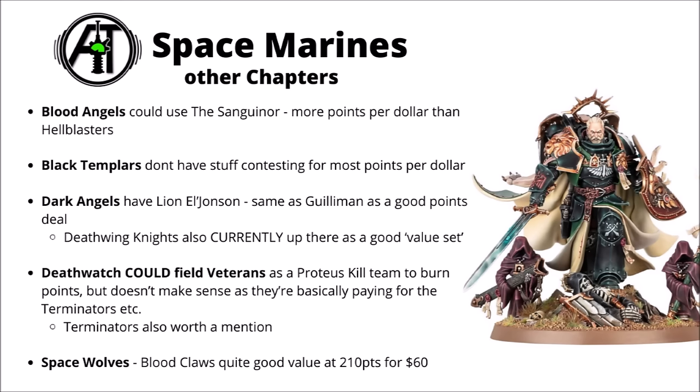For the other Space Marine chapters, the Blood Angels have the Sanguinor, which is quite cheap and is quite a lot of points — more points per dollar than Hellblasters. The Dark Angels have Lion El'Jonson on par with Guilliman as one of the best Space Marine points per dollar, and the Deathwing Knights are fairly comparable with Hellblasters. For the Space Wolves, the Blood Claws seem to be fairly good value at 210 points for $60, due to being in a big box set of 15. Black Templars don't really have anything worth mentioning here, given their small and recently redone range.